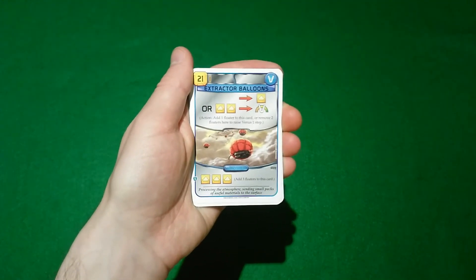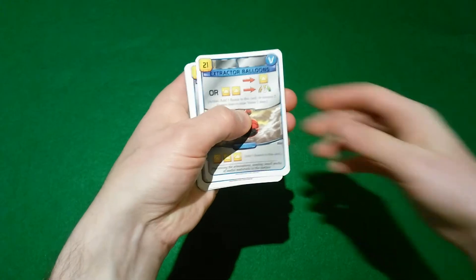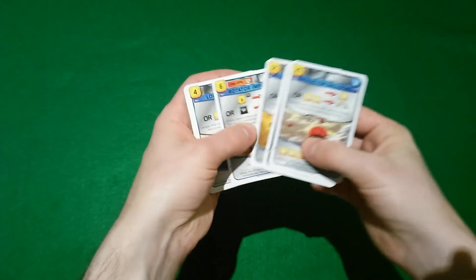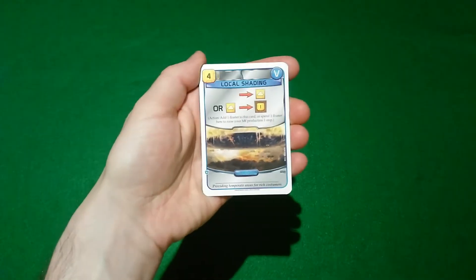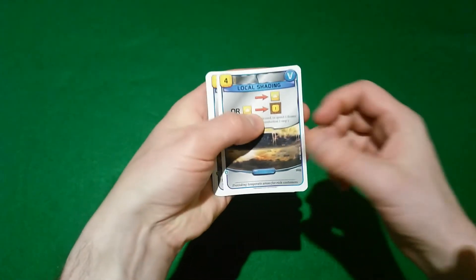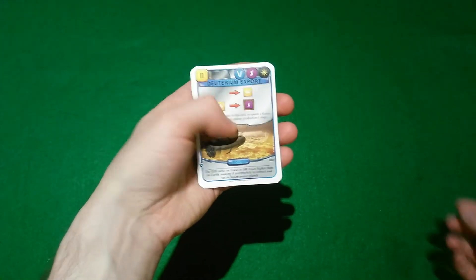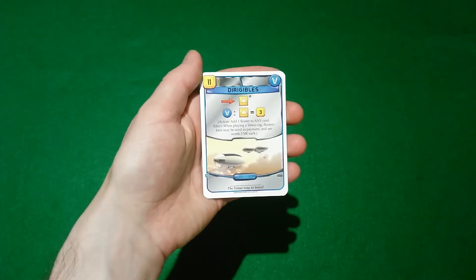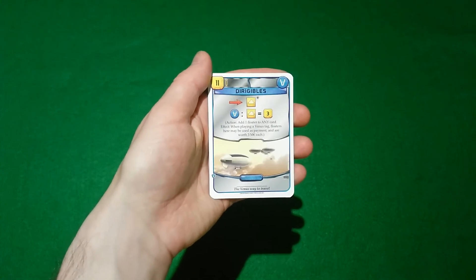Other uses for floaters include terraforming Venus, as seen with these four cards. You can also use floaters for increasing your megacredit production, increasing your energy production, or using floater resources to pay for other Venus cards, as seen here on Dirigibles.